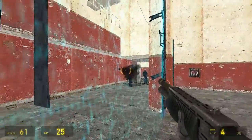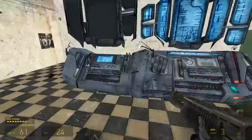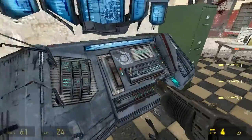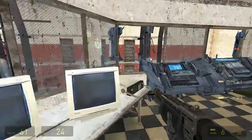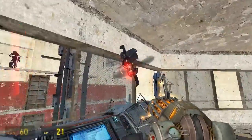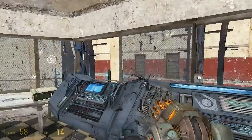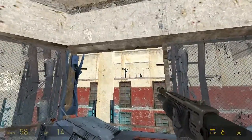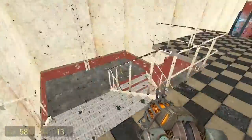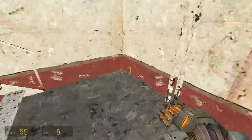I wonder if that reprograms all of the turrets. Can we go out here? We can't go through there because the force field is still off. How do you turn off the force field? Oh, we can right-click and fire stuff as well - I didn't know you could do that, that's pretty sweet. Oh gosh, they're firing all sorts of things at us. Come on, die! Oh, Alyx is coming towards me - no no no!